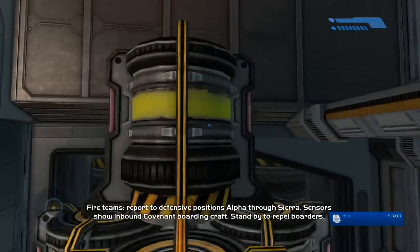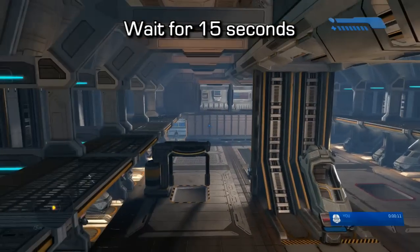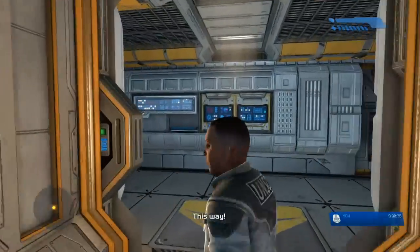Turn around, go to the back of the room, hop up onto this red container and then hop onto this yellow container. Once you're on top, you're gonna want to wait here about 15 seconds minimum. I think it works if you do it a little less, but I recommend doing it 15 just so you don't run into problems.